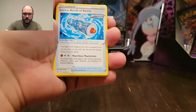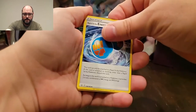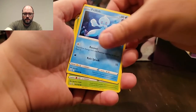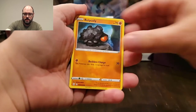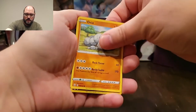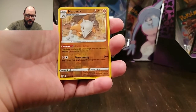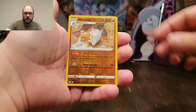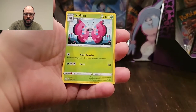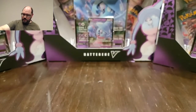Psychic energy to start us off. Scroll of Swirls — that's new to me. Rapid strike energy, I've got a fair amount of those already. Frillish. Blipbug. Rolycoly. Mimikyu. Onix. My reverse is a Marowak, which I will take — I think that's my first reverse rare for this set. And a Vivilon, a pretty little Vivilon.